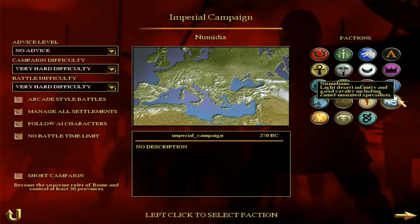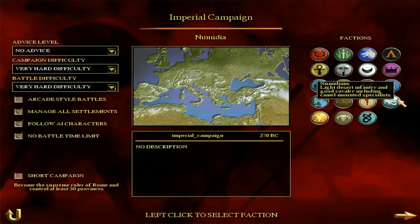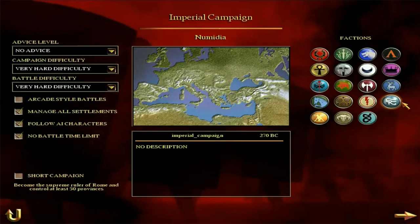It doesn't sound that amazing, and it probably isn't. And that's exactly what we're going to look at first. But Numidia is traditionally a non-playable faction, so you have to unlock it using the data files, which you can look at on the internet for tutorials.